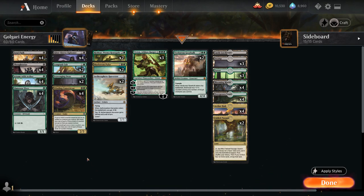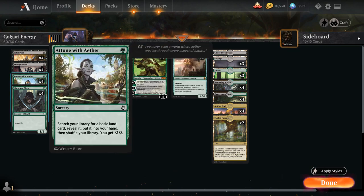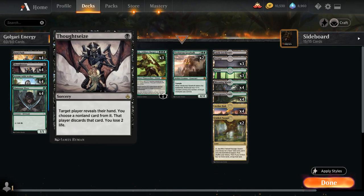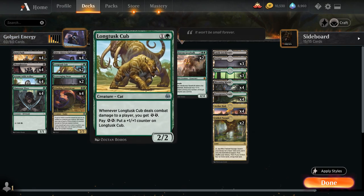At one mana we get to play with some of the most efficient cards in the format: Llanowar Elves providing mana acceleration, Attune with Aether to fetch a basic land and give us two energy, Thoughtseize as cheap hand disruption, and Fatal Push as a cheap spot removal spell.